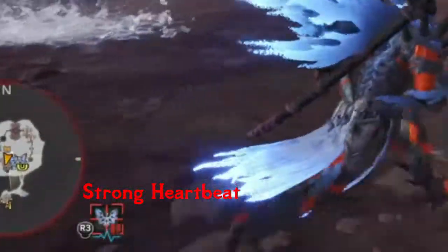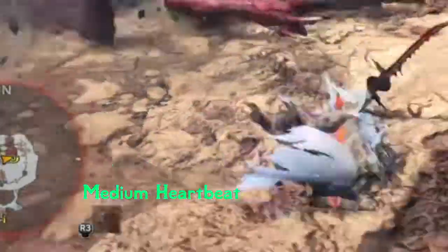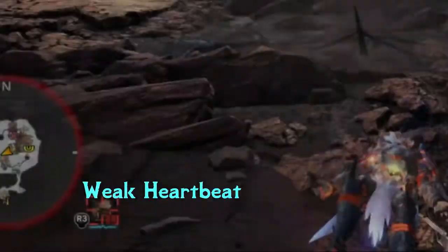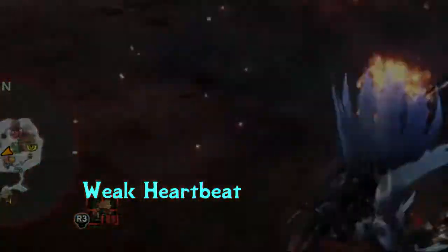This is the strong heartbeat — the monster's health is around 80% or more. This is the medium strength heartbeat — the monster is around 40-60% health. This is the very weak heartbeat — the monster is almost dead and can be captured.